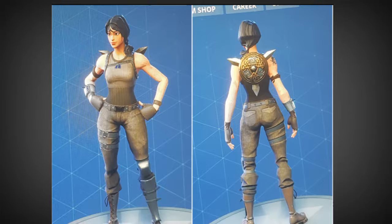Coming in at number five, it is going to be the Assault Trooper with the Buckler backbling, which is the Highland Warrior's backbling. This combo looks really great — the brown just looks really great with the Assault Trooper. It is a really try-hard look, but I do just like the color scheme of this.